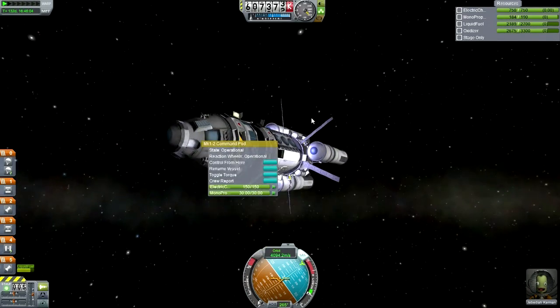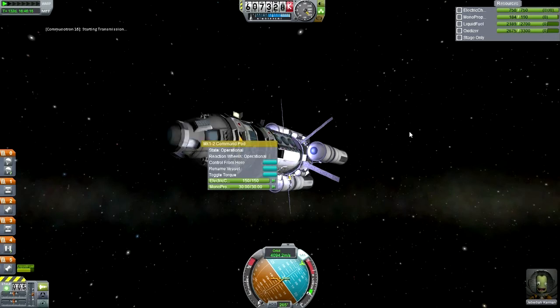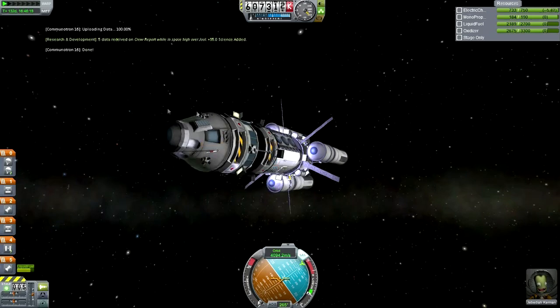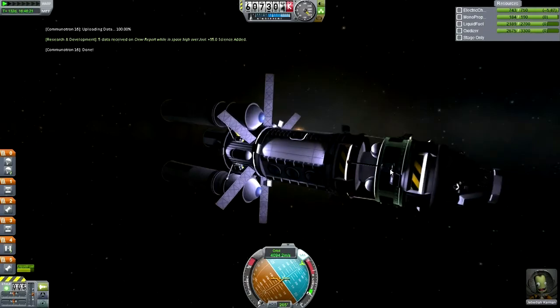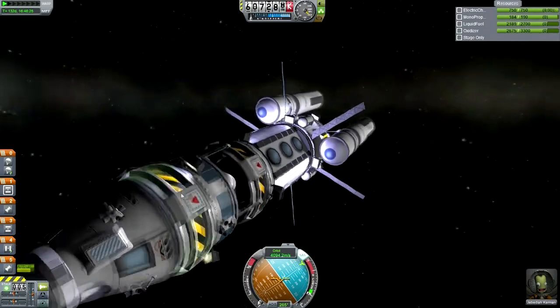How about getting Jeb to do the crew report? He watches the flowing green storms below — they seem to go on forever, endlessly swirling into each other. Transmit that. I don't think any of our other instruments are going to be useful anyway.